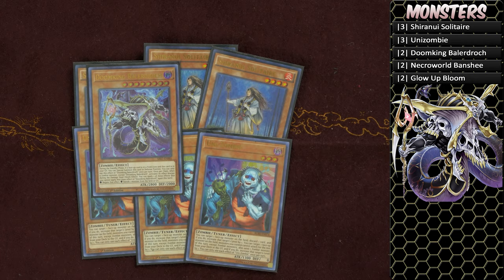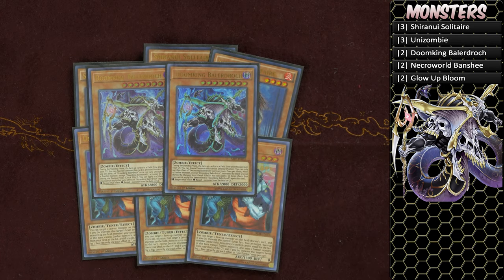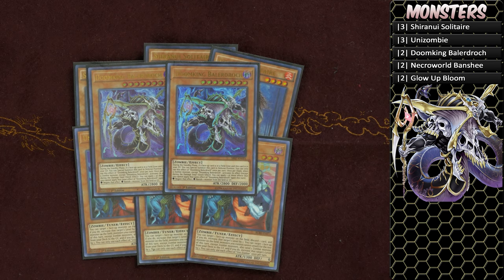For the zombie world engine, just two copies of Doom King Baladroc. You don't need more than two — you can actually get away with one if you're feeling spicy, but you have to be wary of Call by the Grave. I play two because if one gets Called, you still have a strategy with Doom King Baladroc. It is the most important monster you want to summon.